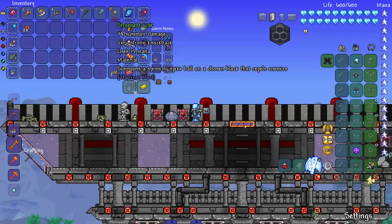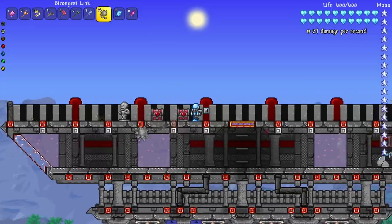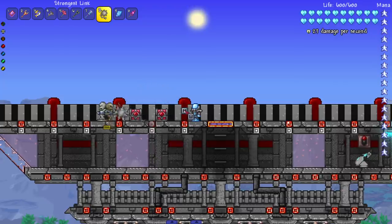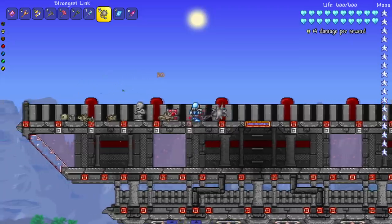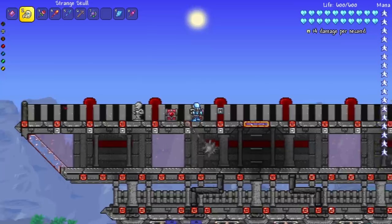Next up we've got the Strongest Link — and I ain't talking about Legend of Zelda. It summons a spinning spike ball on a chosen block that repels enemies. You have to specifically place it on a block, and it's exactly what you expect if you've been to the dungeon and seen one of these. And they do bleed damage! That bleed damage looks like it hurts — nice 20-tick damage. Not bad at all. Having multiple of these would be insane.